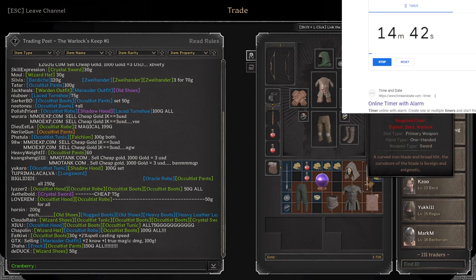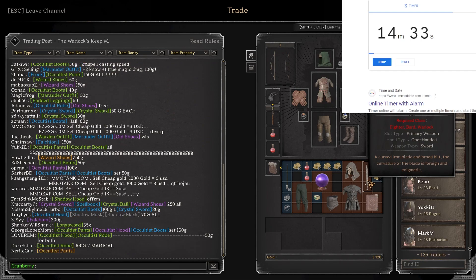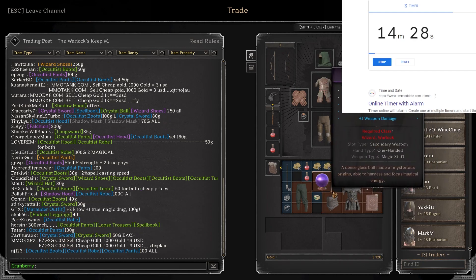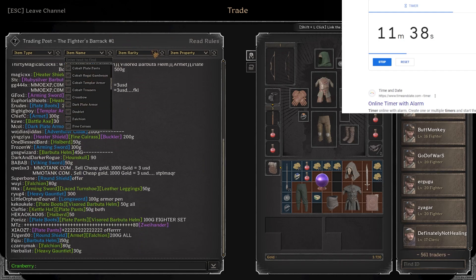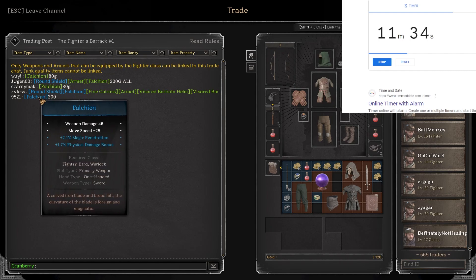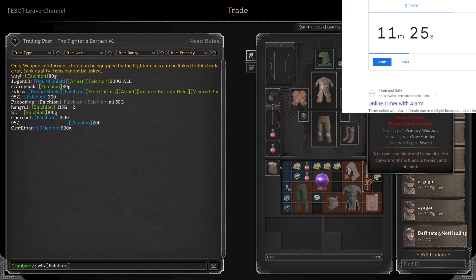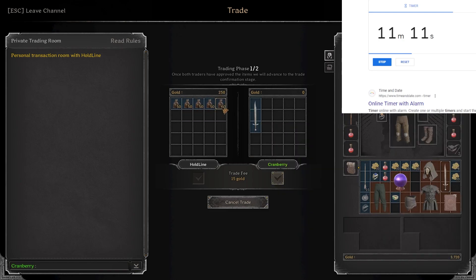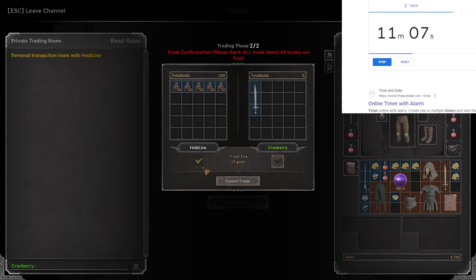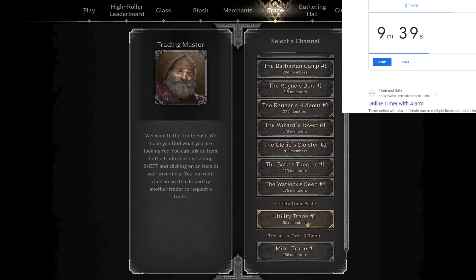Let's do all the warlock gear first — the falchion is incredible. The modifiers and base stats are good for any fighter. I found out recently you can actually filter at the top of the screen — I've just been ignoring that. This one is selling for 200. Listing the falchion for 250 gold — there we go, it sold! We're in a rush here. I could get more but part of this series is selling things quickly. Sorry, already sold it!